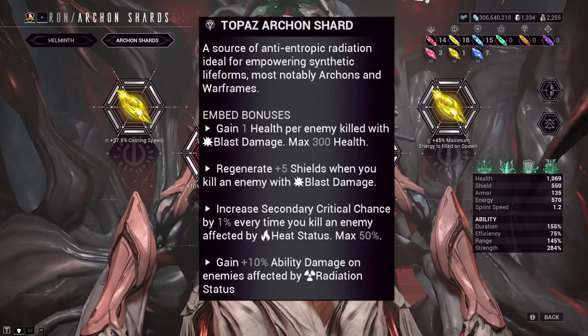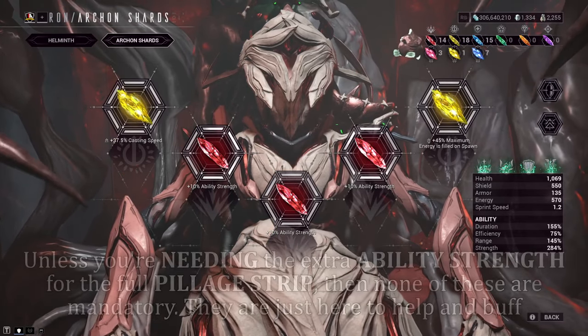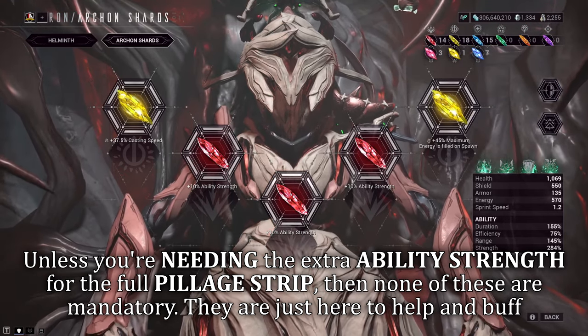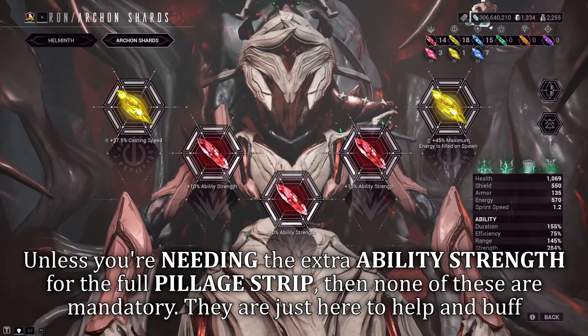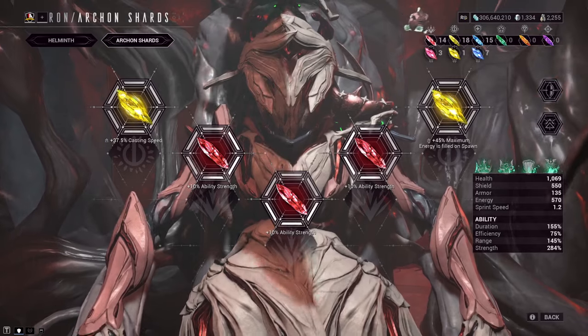Power Pass shards can also be used if you want to increase critical returns for your exalted Glory weapon. Shards are subjective to each user, fitting whatever you prefer. None of these were a necessity for Jade, but do keep in mind that if you are running Pillage, you're going to want at least 328% strength. So long as you've got that, you're good. If you're over that, you're even better. If you're under that, you're not good — that's where shards will help you.